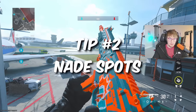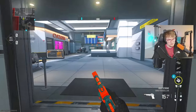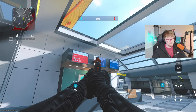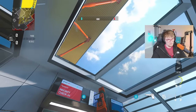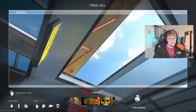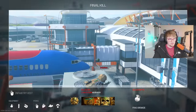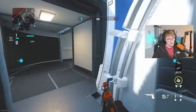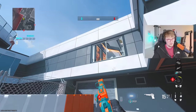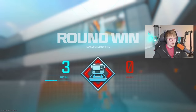Tip number two is nade spots. That top third spot does have a counter if you're working A bomb site. From the Dreams or Jewelry side, line up with this line, jump and send — it lands top third right on anybody camping there. If you're pushing the plane on defense and find out somebody's camping the reception desk, cook the nade, bounce it off the statue's face, and they're dead.